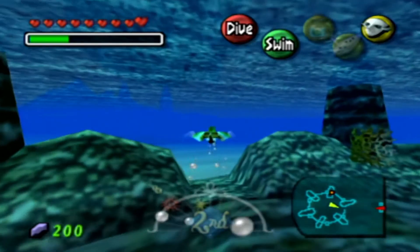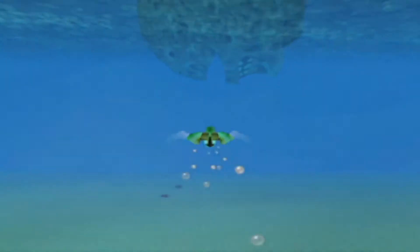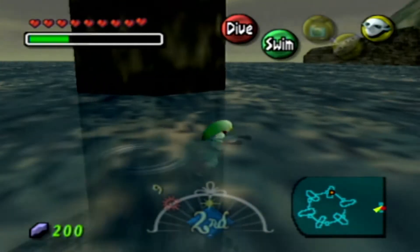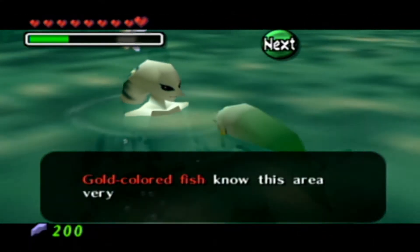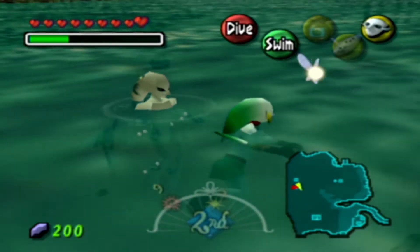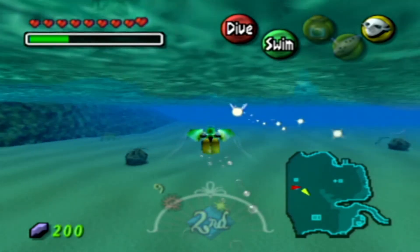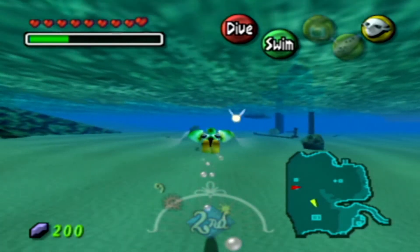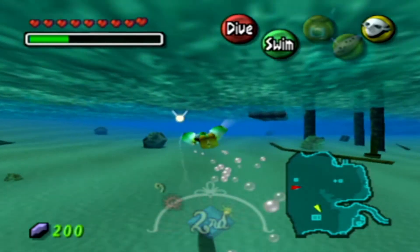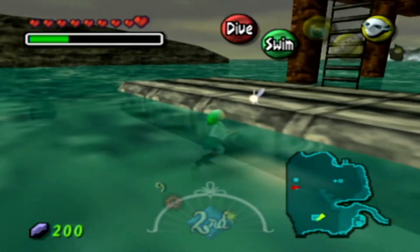All we have to do now is head right back over to the research facility and get ourselves that brand new song. It looks like we're going to get kicked out — as long as you have three or four bottles, you should be okay. And it looks like the Zora's back. He asks: 'Have you seen any of the gold-colored fish around here?' We actually just found out where that gold-colored fish was — that was the seahorse. We're all good! We found it. And we are now on the second day, which is actually pretty nice — if we wait until 10 PM on the second day, we can get ourselves another mask, which is going to be pretty cool.